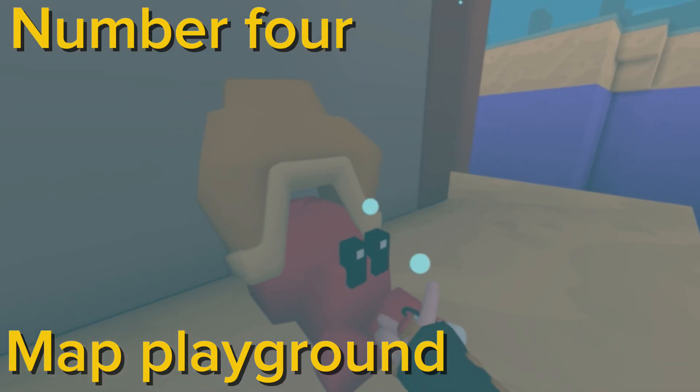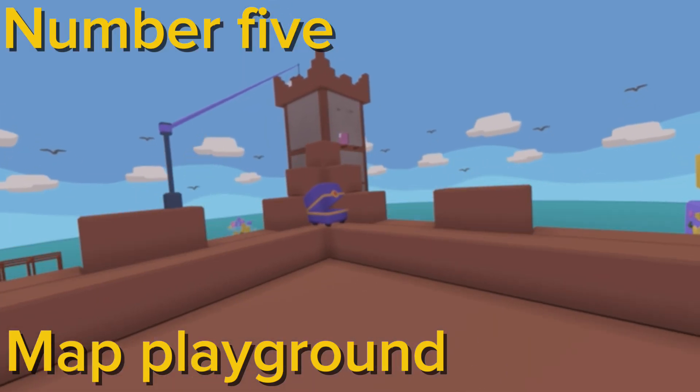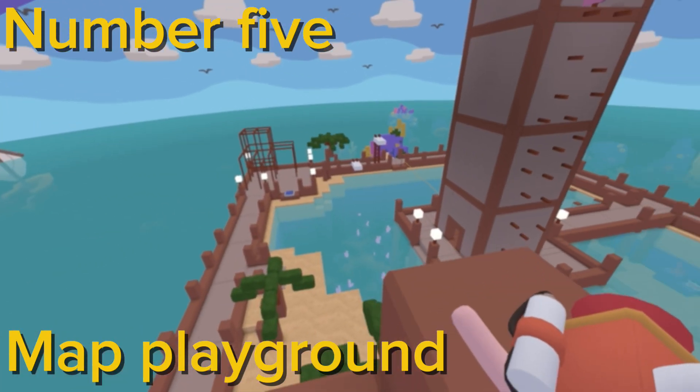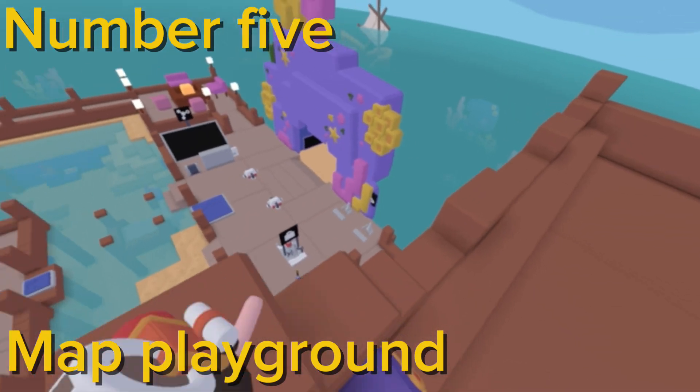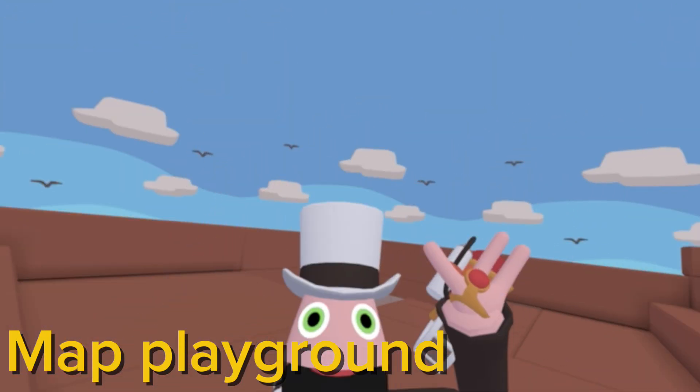Lucky number four, we got the crab on the back of the tower. Last but not least, we got a chest up here on the roof of this building in the corner. Those are all the buck coin stashes for the Playground map.